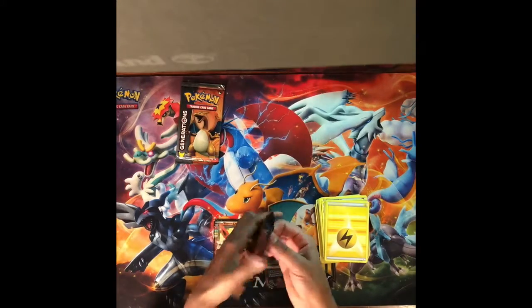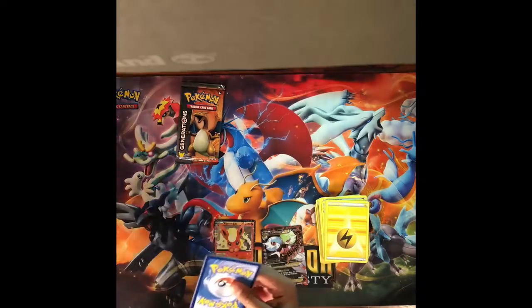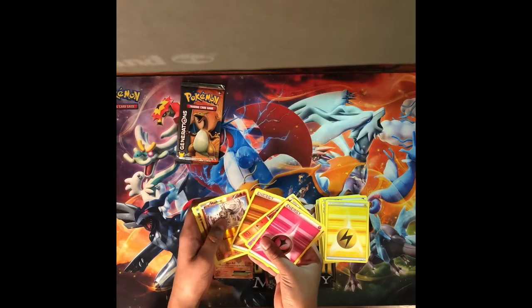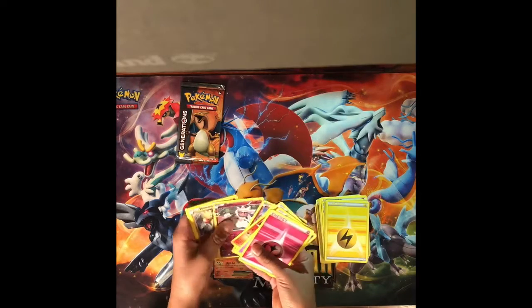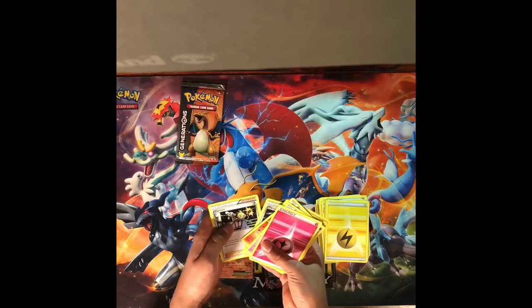Next pack, we have Energy, Zubat, Magmar, Energy, Machamp, Diancie, Hitmonchan, Snorant, Olympia, and Climons.